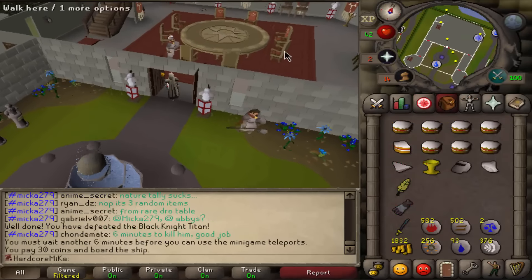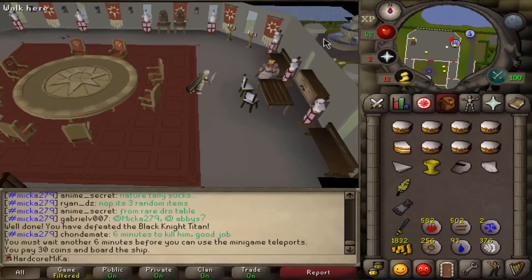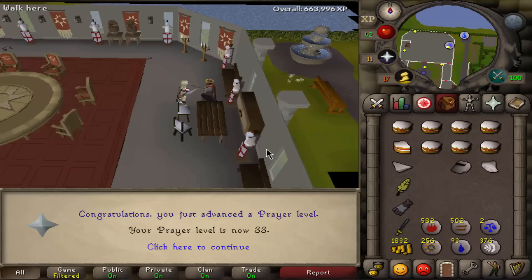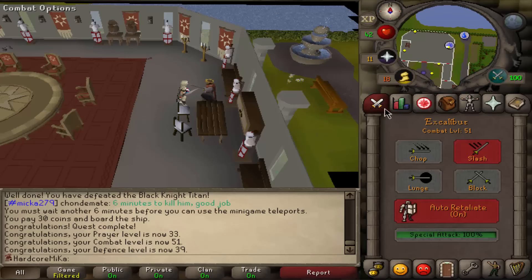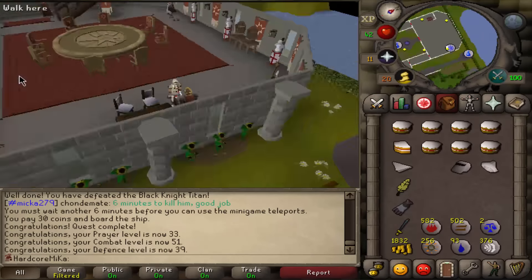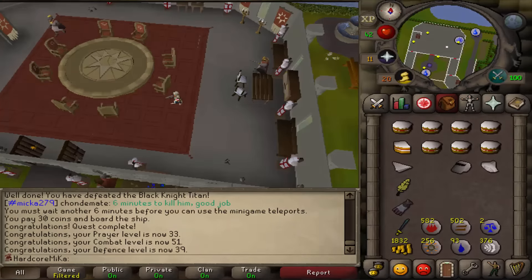After a 6-minute battle with the Black Knight Titan, we got the Holy Grail. Now we talk to King Arthur to complete another amazing quest. This quest gives 11k Prayer experience alongside 15k defense experience and 2 quest points, bringing us to 33 Prayer as well as 39 Defense. We are now combat level 51, and most importantly we can now do Animal Magnetism — so that'll be awesome for future range training.